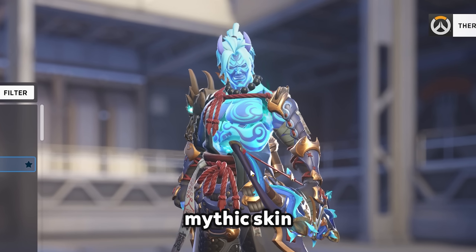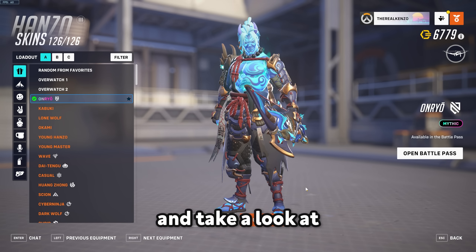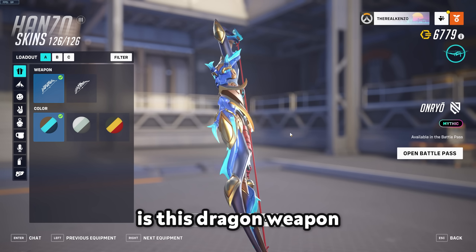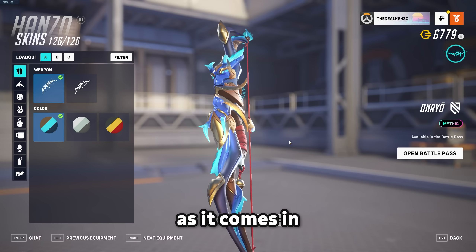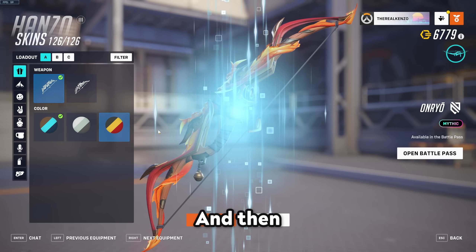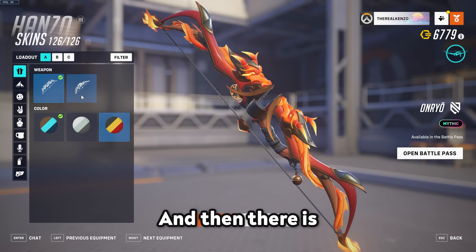This is the new handsome mythic skin called Andrew. Let's take a look at his mythic skin. He does have two weapons - the first weapon is this dragon weapon here, which comes in blue and white with some green tint, and then of course red, which looks insane.